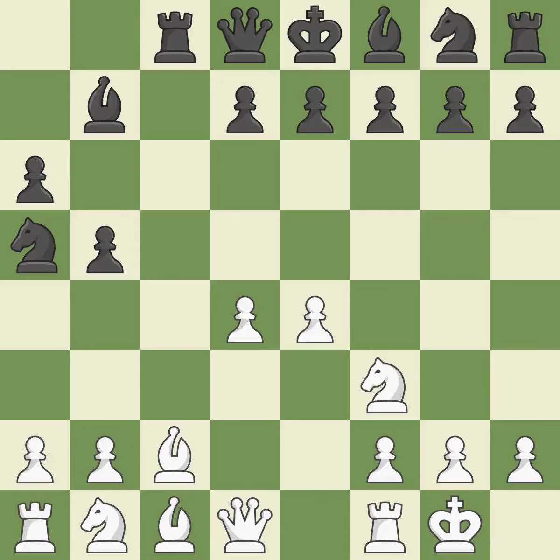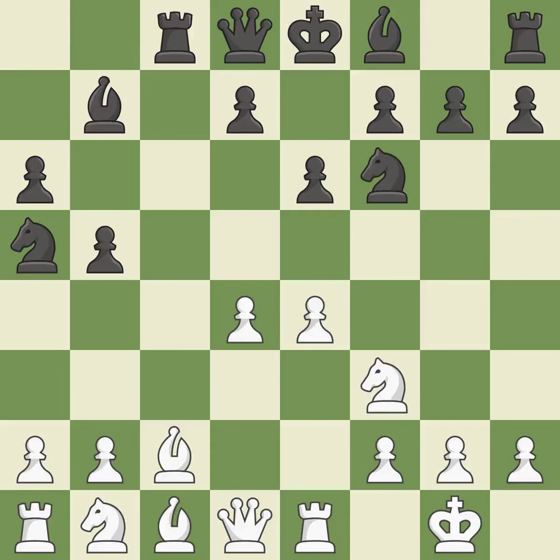Castling gets the king to a safer square, out of the center of the board, while also developing a rook. Castling kingside tends to be safer because the king is further from the center. This prepares the bishop for development. This develops a knight from its starting square, activating it. A knight moves out of its beginning square and into the action — it is ideal.